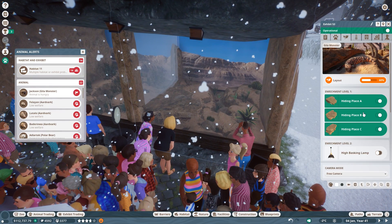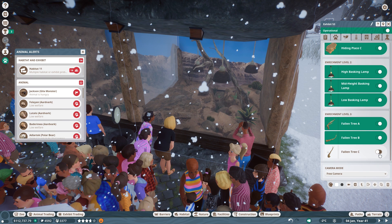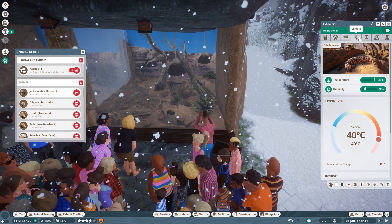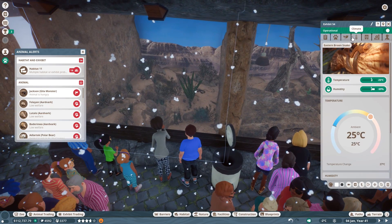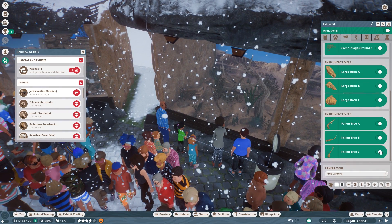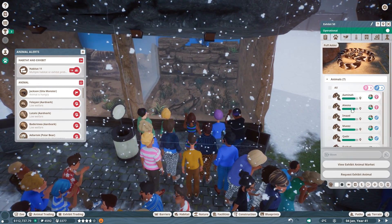So the exhibit is not great - we can change some stuff about the exhibit. Also temperature wise, are you okay temperature wise? It is in the ideal temperatures - that's fine. So what about this guy over here? Yeah, I can just improve the welfare of these ones rather quickly. There we go.